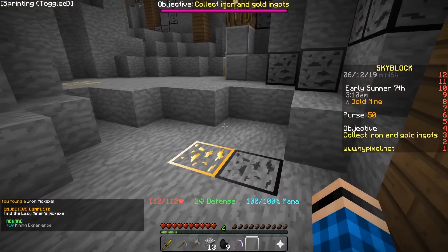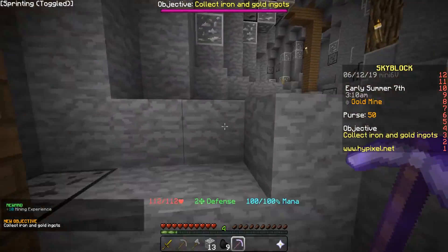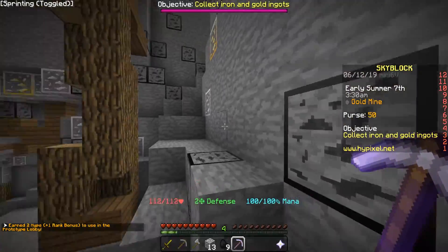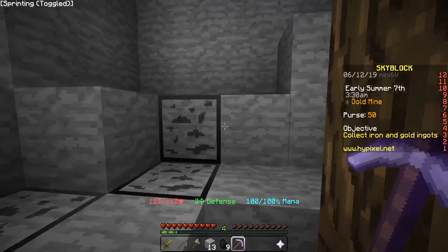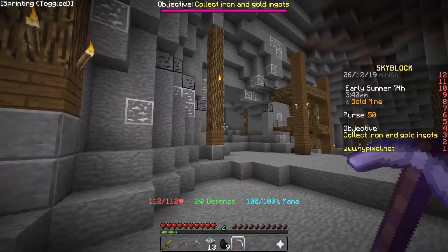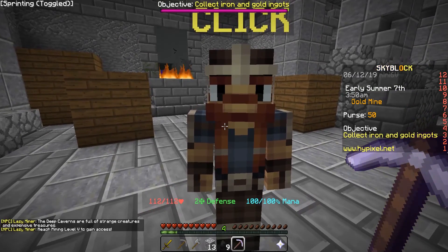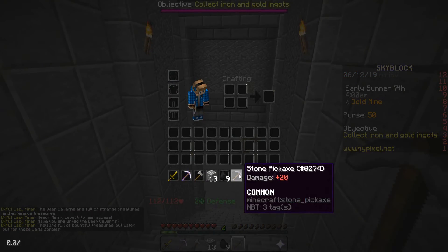I think we just right-click it — there we go, I found the iron pickaxe finally! Now I'm guessing I have to go return it to the lazy miner. Oh my gosh, you seriously lost your pickaxe. Make it up the hike — let's get back up here, give him the pickaxe, and I think we'll actually be able to go to the other mine. It says I have to be level 5, so I might have to mine for a bit. Give him this pickaxe — here you go brother. He doesn't even want his pickaxe, so I guess it's mine now.